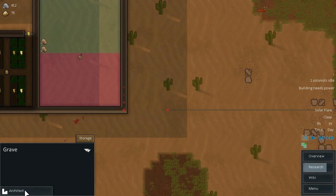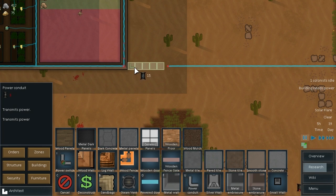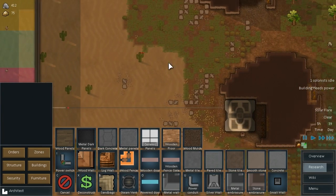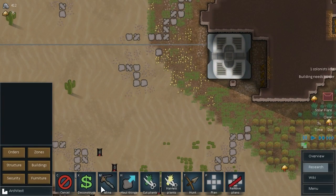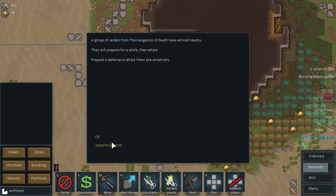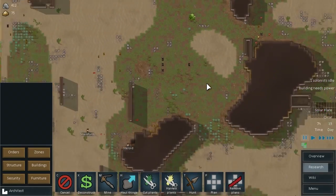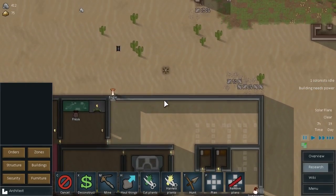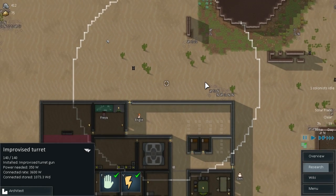This needs joining up as well. Looks like we've lost some of our conduit. Let's put in an order to mine that out. Is that going to be raiders? Yes it is. Two, three, four, five... That's doable I guess. Of course, not while we're in a solar flare though — that's a bit of a problem.